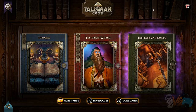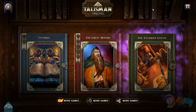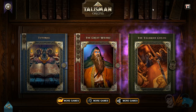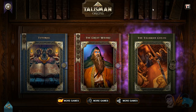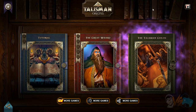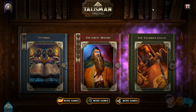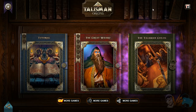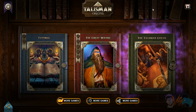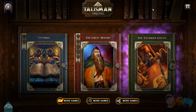Hey guys, welcome back to another episode of Mom Impressions, the show where we take a true first honest sneak peek at a game, hopefully letting you know if it's going to be worth your time and money. Today's game is Talisman Origins. I'm actually pretty excited to check this one out. It came out a couple of days ago on Steam. It's originally a board game — I actually played the physical one. My friend had it.